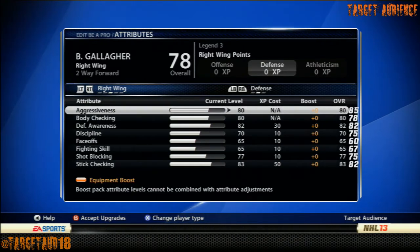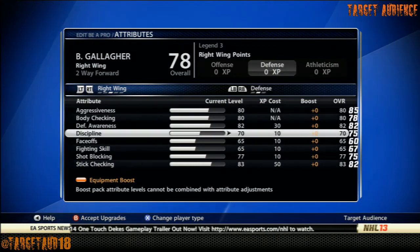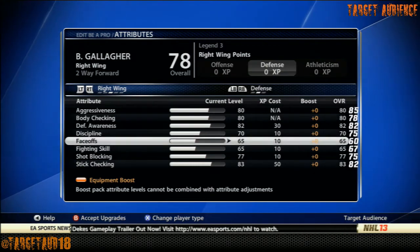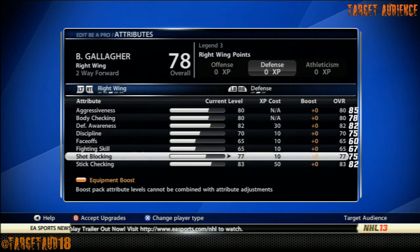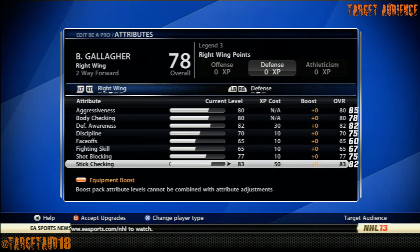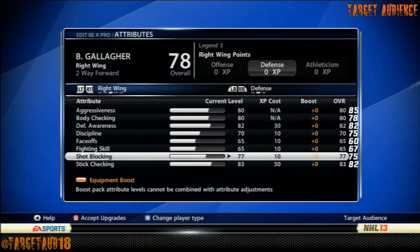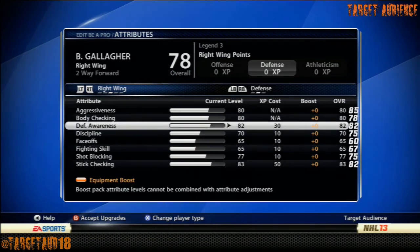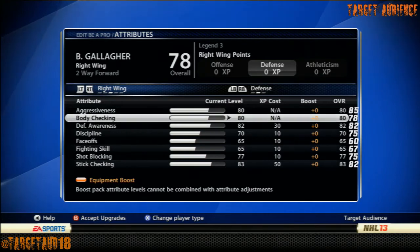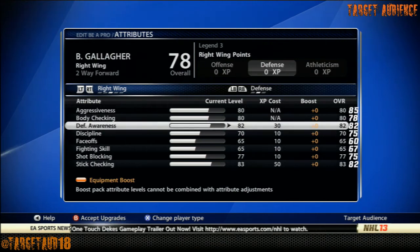On the defensive side: Aggressiveness 80, Body Checking 80, Defensive Awareness 82, Discipline 70. Face-off and Fighting Skill are stock. Shot Blocking at 77, Stick Checking at 83. One thing I might suggest is putting defensive awareness up as high as it can go — you could take body checking or aggressiveness off and put it into defensive awareness. But like I said, this is Brendan Gallagher, not my ideal two-way forward build.